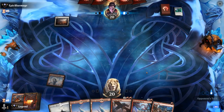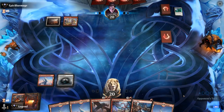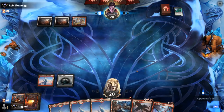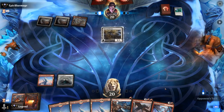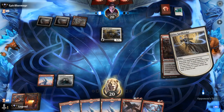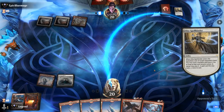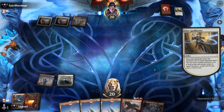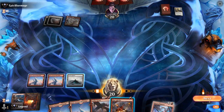Opponent moves straight to combat — no turn-2 Aspirant to worry about, and they appear to be red-white. Still hoping to draw a 3-drop, but at least we've got Frostbite. Spellbinder I'm probably just going to kill now, making one of our dragons more expensive. Spellbinder is pretty good against our deck in general — as opposed to a regular red aggro deck with a lower curve, making our 4-mana spell cost 6 is a pretty big difference.